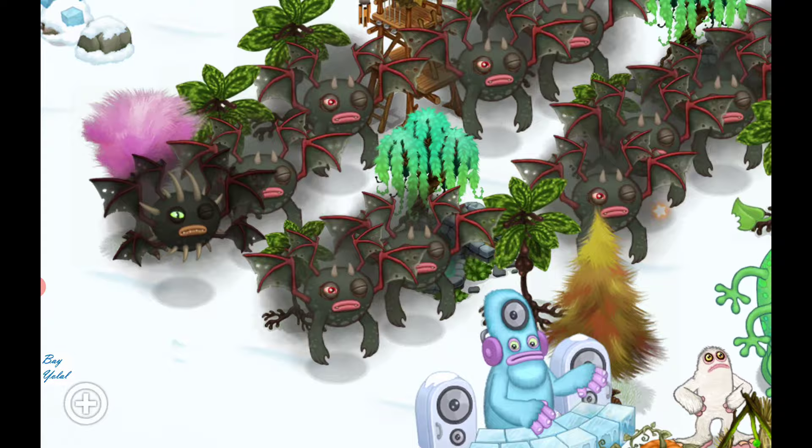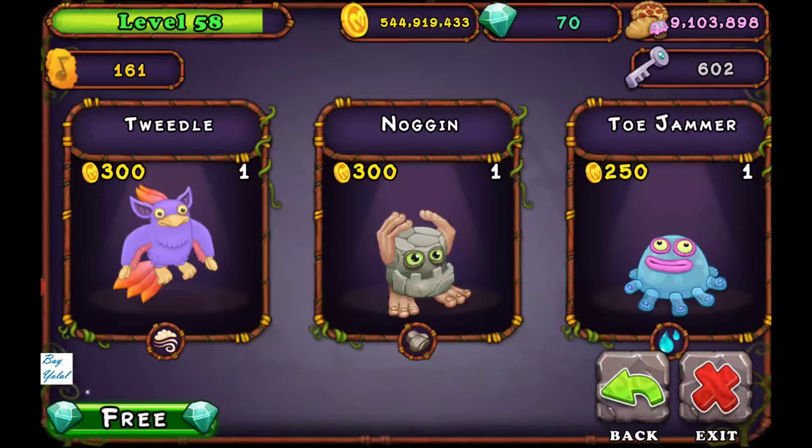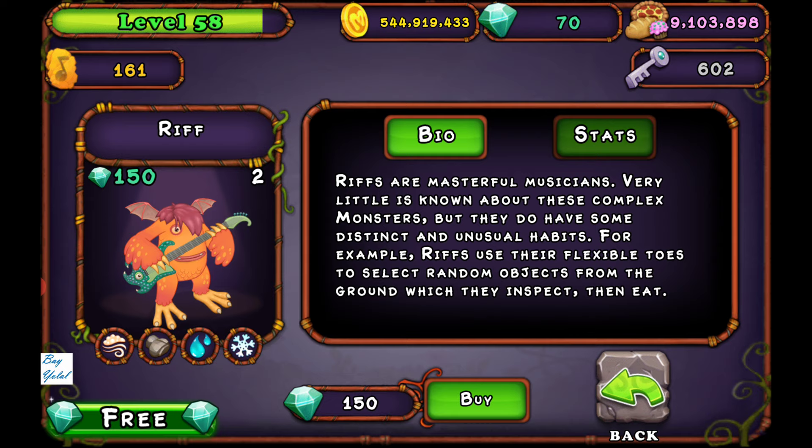You can also find Rare Grandpa and other Grandpa monsters. What about Air Island? Rare Grandpa is very important — just go to market monsters and try to breed Reef.